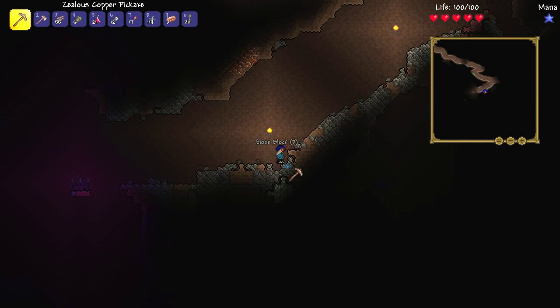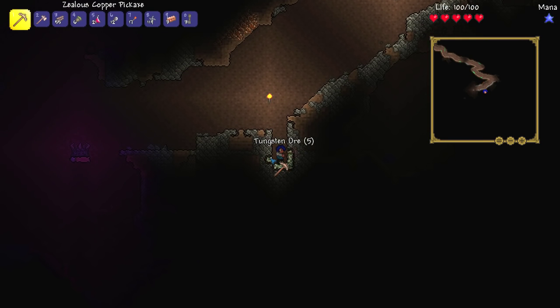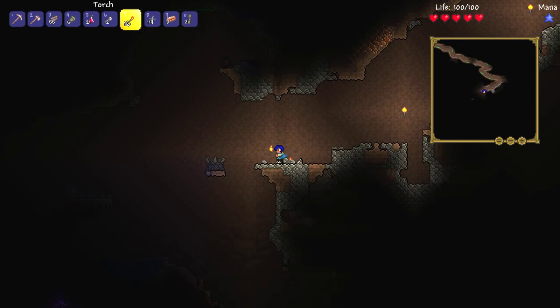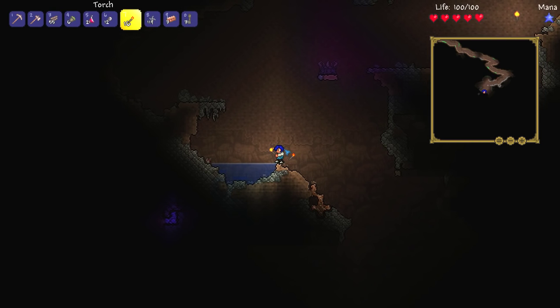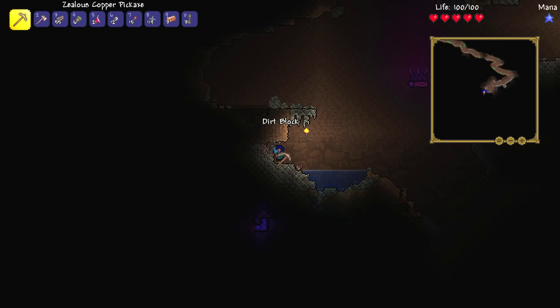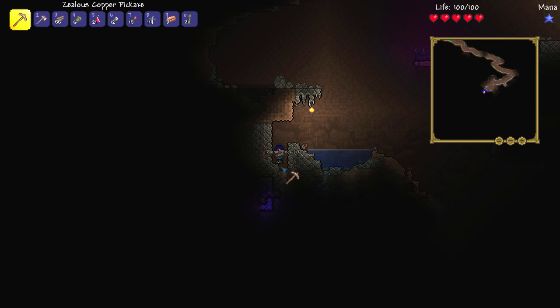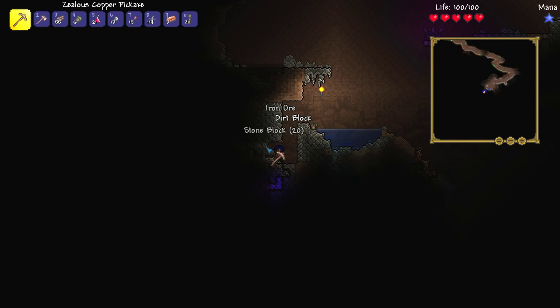We're going to grab this tungsten. Basically, if we find any reasonably high-end pre-hard mode ores, we're going to grab them just so we can have an attempt at making the staffs — I think that would be a pretty cool idea. Is that a demon eye I can see down in the bottom left? It is demon eye — interesting stuff indeed. I completely forgot what I was saying. My mind went completely blank as I was constructing that sentence — that is how good I am, ladies and gentlemen.